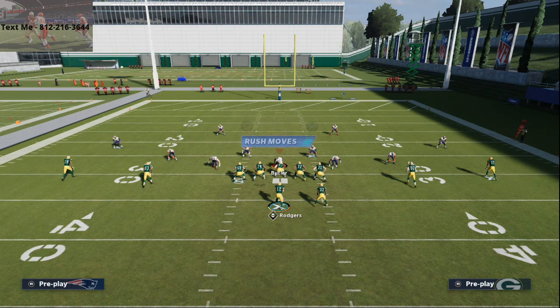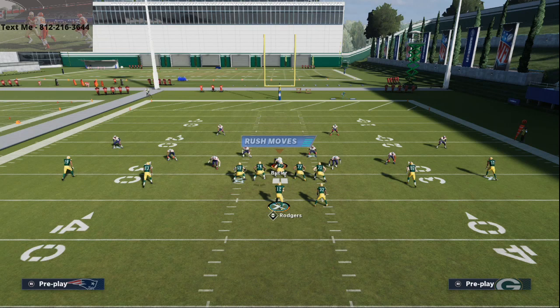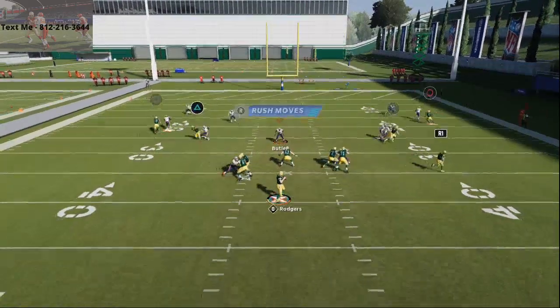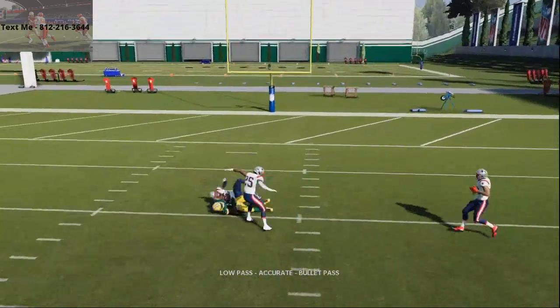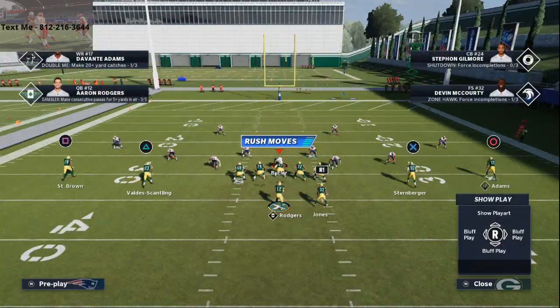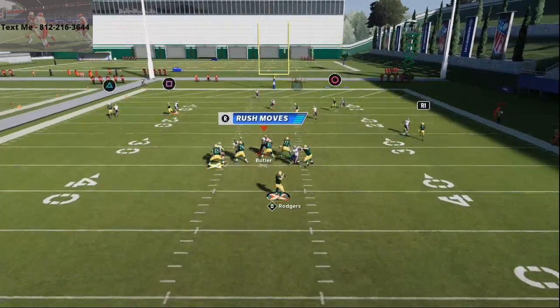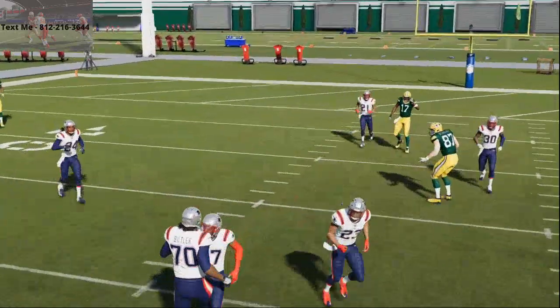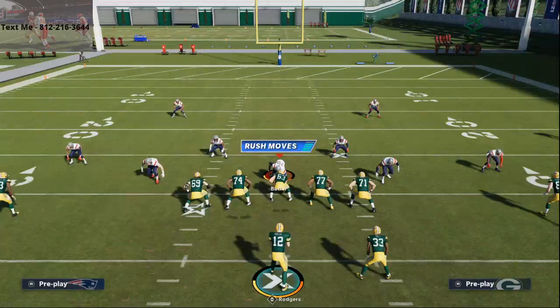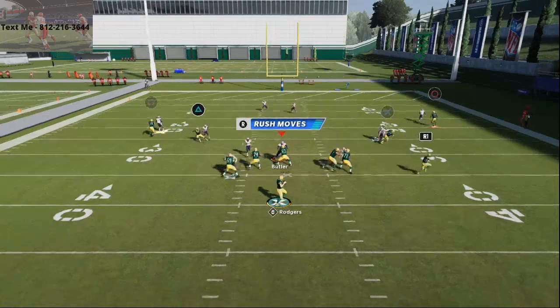Once you establish the zigs and curls, what they're going to start doing is dropping their user to take away either the zigs or the curl. So you step up in the pocket, and now this post route to Devonta Adams is wide open. You do want a good receiver with good route running to run that, but it's going to be very effective. Even if you run a curl route to Sternberger, curl routes this year are just so effective. One of my favorite plays early on is fade stops because curl routes do a great job against good zone coverages.